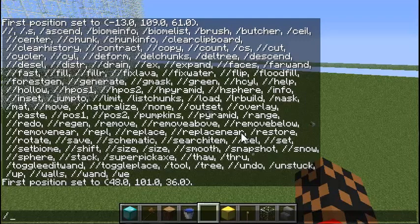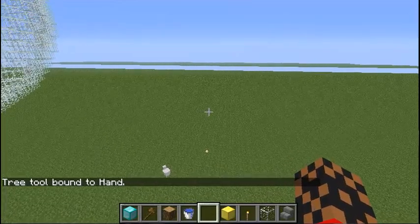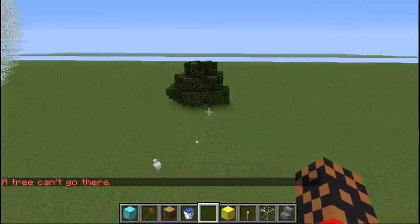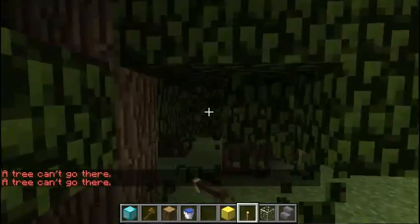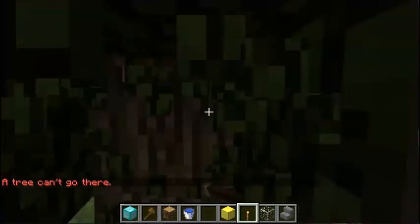I'll just show you some other cool thing you can do: slash tree. But you have to make it so there's nothing in your hand. Then it'll say tree tool bound to hand, and all you have to do is right click and a tree spawns. You can put it anywhere where there's grass. You notice how I just put like 10 trees almost all in the same spot. Welcome to mods.